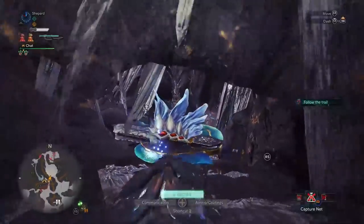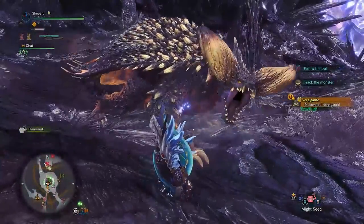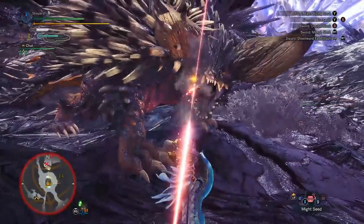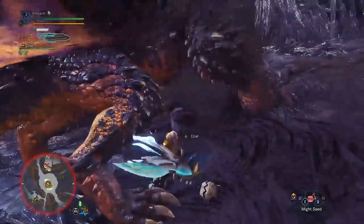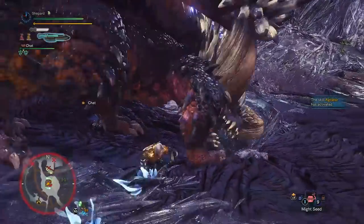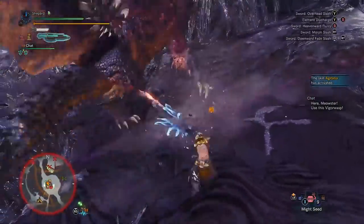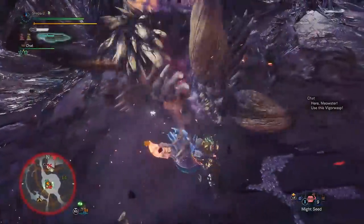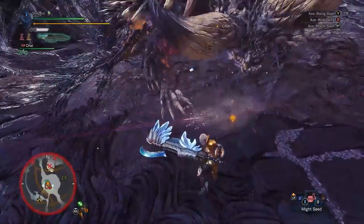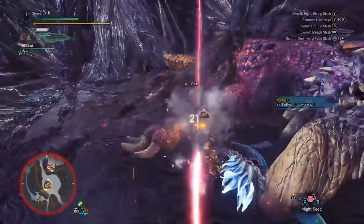Okay, so here's our Nergigante coming up. We're not going to super load up — we've got pretty good equipment on right now, so it's not like we're going to have to go super hard on him. You can actually draw right into sword mode, as you can see what I did there. Okay, so he's scratched up. We're gonna wait for him to open up an opening. He's got his spines up. For big openings I like to start with the double slash first, otherwise just focus on single slashes until you know you're definitely safe. It looks like my cat's putting him to sleep, so I'm going to take this as an opportunity to transform.